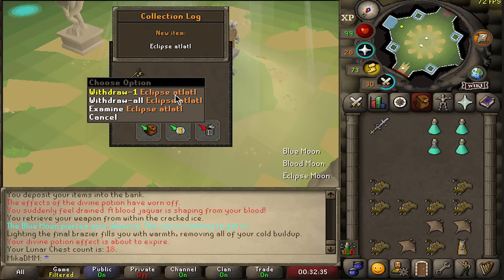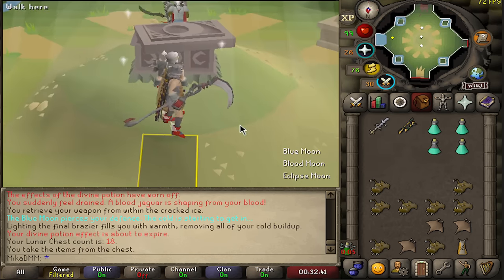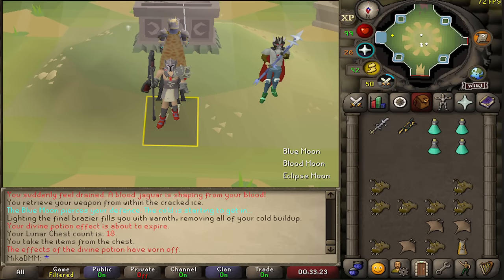At chest number 18 - yes! We get Eclipse Atlatl. These names are hard. Let's take a look at exactly what this does. Eclipse Atlatl is a two-handed weapon that requires level 75 range to equip. Uniquely, it uses the player's melee strength bonuses when determining the amount of range damage dealt to the target. This has potential to be really good.